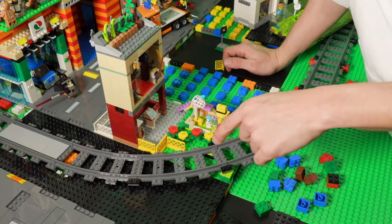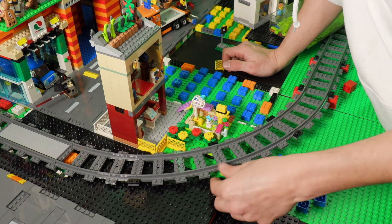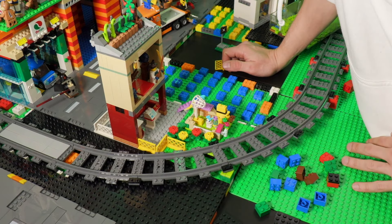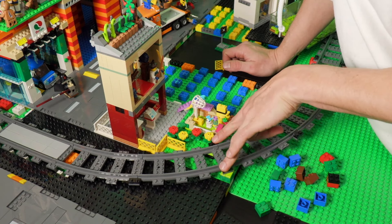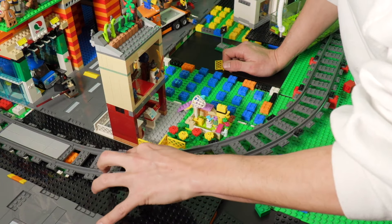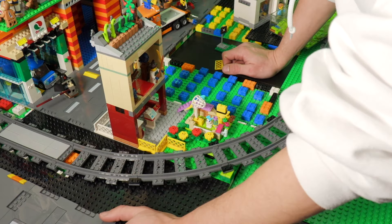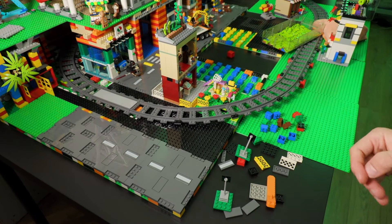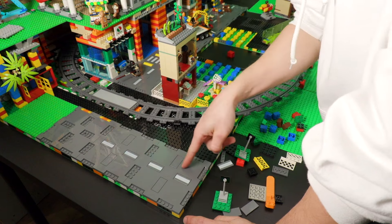What I decided to do regarding the train lines is, instead of fixing the train line to the baseplates, I'll just use these tiles to support the train line so it can go up but it's not fixed. It's more flexible and I think it will help the train not to fall — but that's just theory, I don't know. Now that I'm watching this, I don't think the road should continue to this side actually.